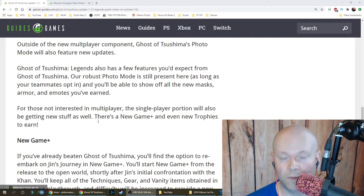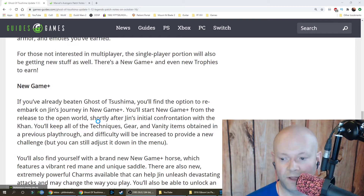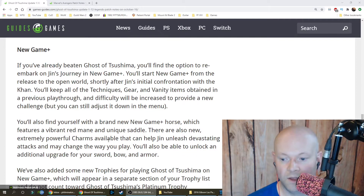Regarding New Game Plus — remember when they said they weren't going to give us new trophies? They decided to give it to us. If you've already beaten Ghost of Tsushima, you'll find the option to re-embark on Jin's journey. In New Game Plus, you'll start shortly after Jin's initial confrontation with Khan, keeping all techniques, gear, and vanity items from previous playthroughs. Difficulty is increased but can still be adjusted.